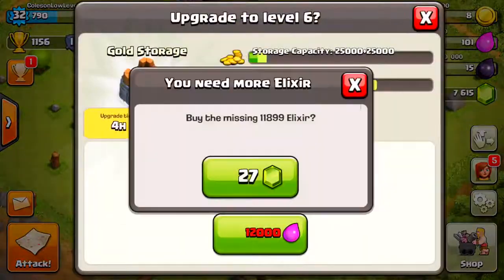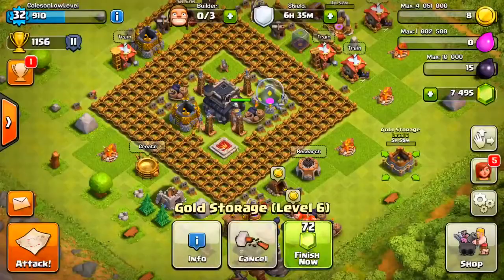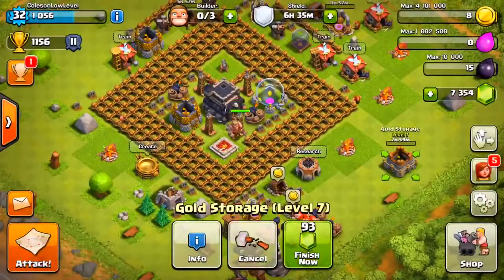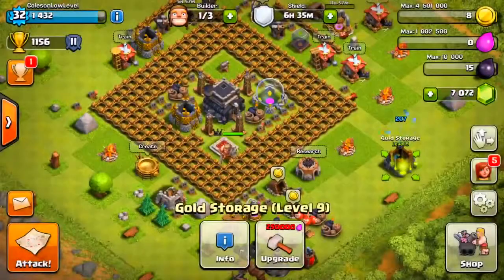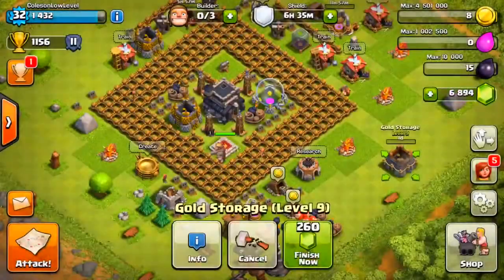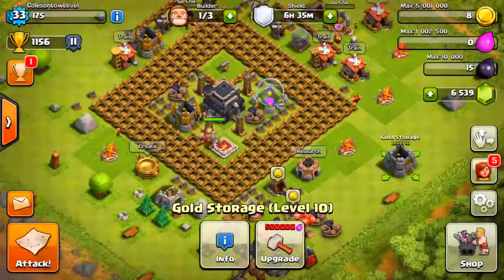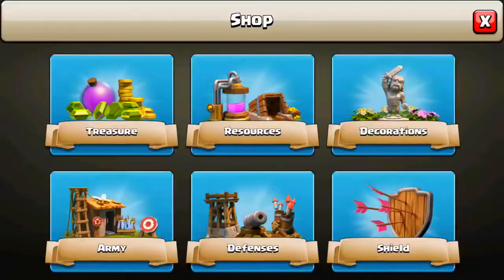Jammed. Just keep jamming. Level 8. I want five million. Five million — yes! We did it. Five million! Okay, let's go and get that skull decoration. Where is it?